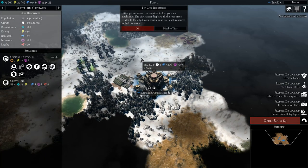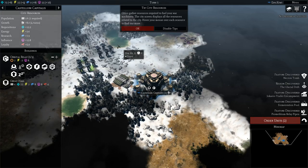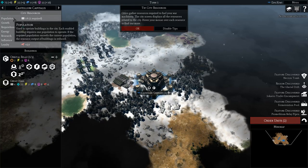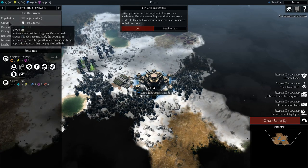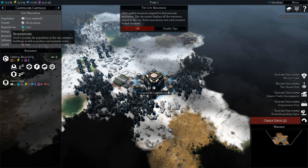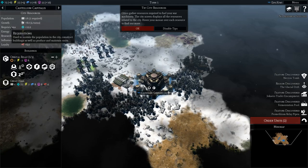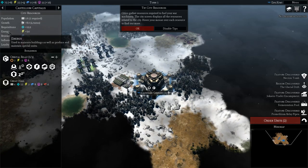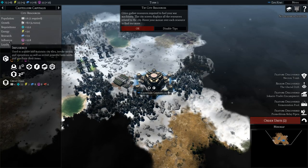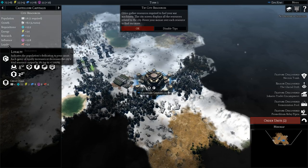Cities gather resources required to fuel your war machinery. The city screen displays all the resources related to the city. Hover your mouse over each resource to find out more. There's population, growth, and requisitions, which are used to sustain the population in the city, construct buildings, as well as produce and maintain units. Energy is used to maintain buildings as well as produce and maintain special units. Research is used to discover new technologies. Influence is used to acquire and maintain city tiles. Loyalty indicates the population's dedication to your cause.